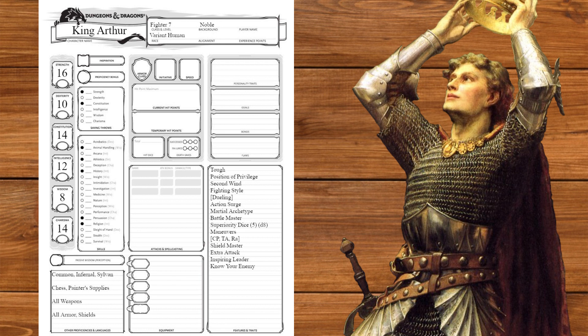At level 7, we'll get know your enemy, another superiority die, and two more maneuvers. We'll take brace and commander strike. At level 8, we'll get another ability score improvement which we'll put into strength.